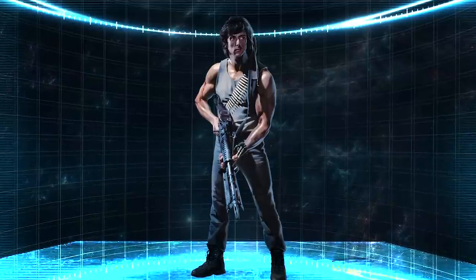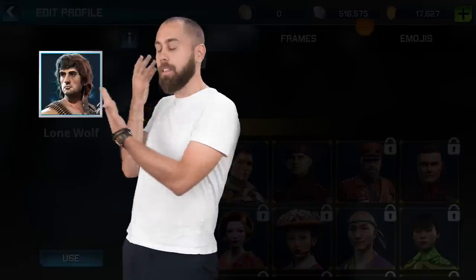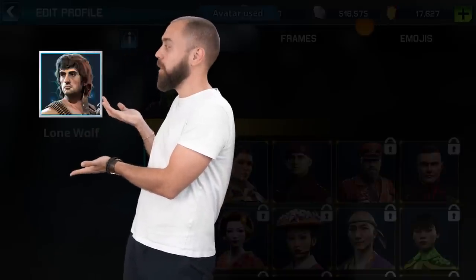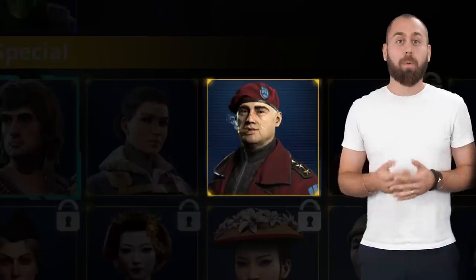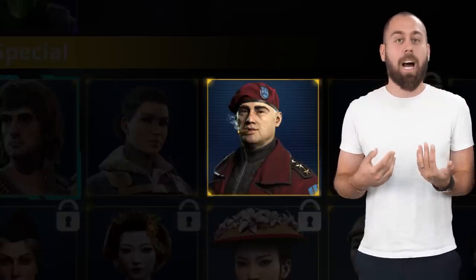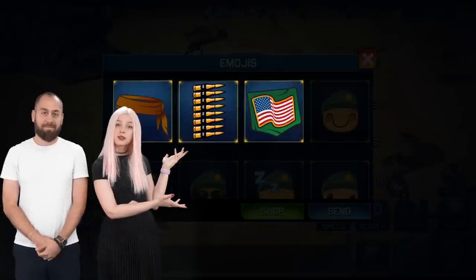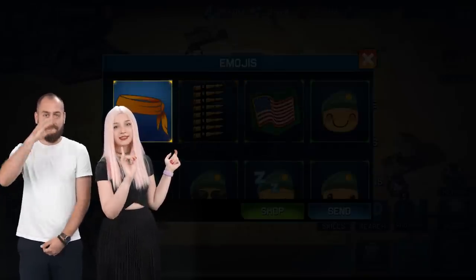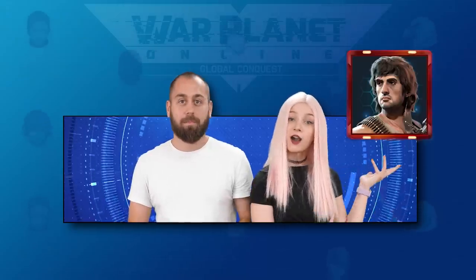Rambo will also bring some time-limited cosmetic items available only during the festive period, like this stunning avatar of John Rambo, the avatar of Lieutenant Lady Winter, or the avatar of the murderous renegade boss. You can also get these epic emojis led by Rambo's bandana, new base decorations, and a crimson avatar frame. Are you ready for the rest of the features in the update? I bloody am.